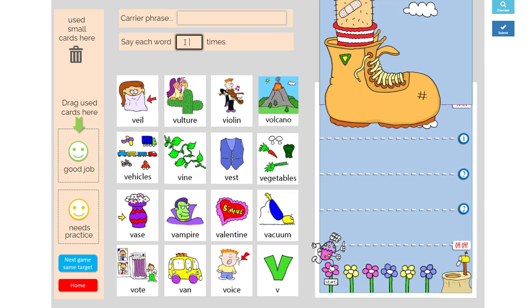The game cards are hidden underneath these speech cards. So what we'll do is put a carrier phrase up here, something like 'I see the word,' and maybe we'll say each word two times, and then we pick a card to look under.